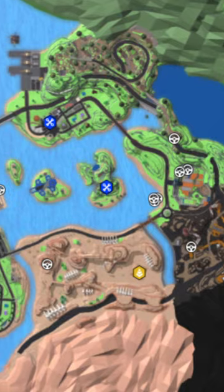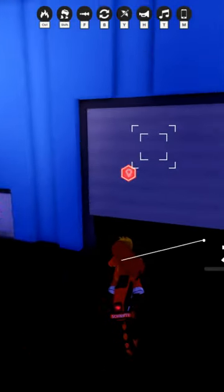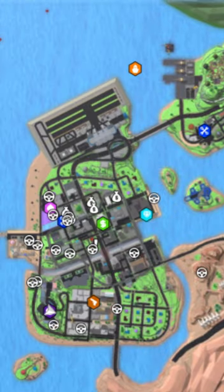One of them is Police Base, but this doesn't actually show up on the map. Of course, you have Criminal Base, which shows up when you've robbed something and it shows you where to go, but Police Base doesn't show up at all.